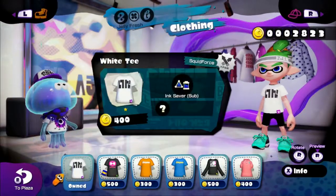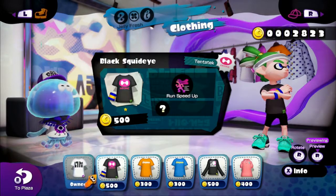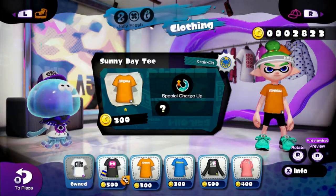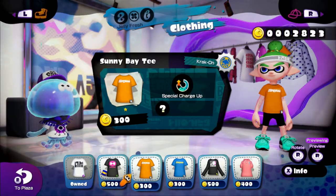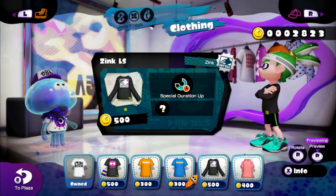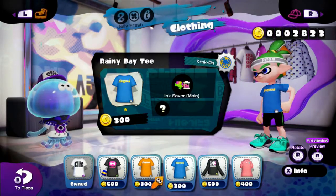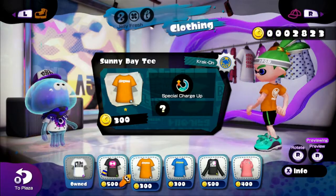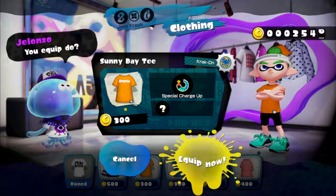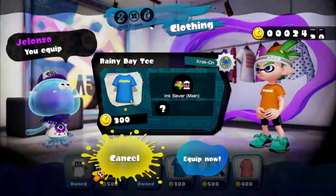What about in terms of t-shirts? We've got this one that we've already got — this hasn't been changed. Black squid eye with an armband. A sunny day tee and a rainy day tee. I think for the time being I'm going to buy these two. It's a sunny day today so I'll equip that, and I'll also buy the rainy day tee and keep that for later.